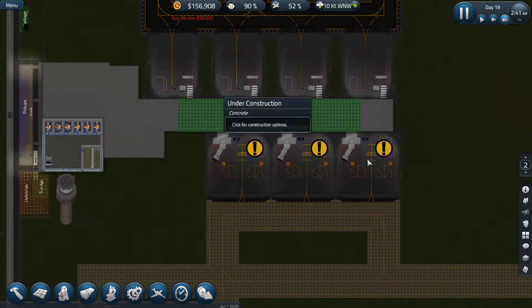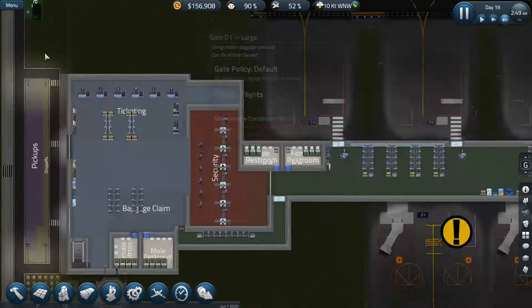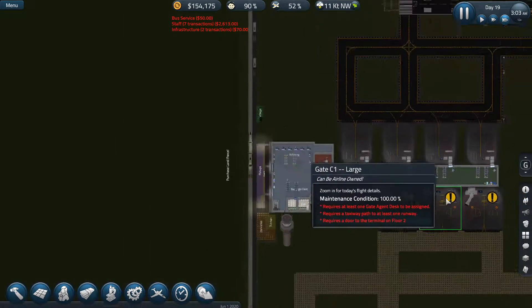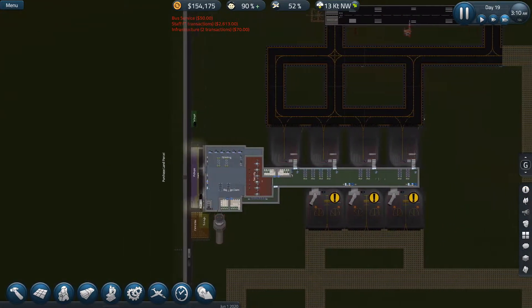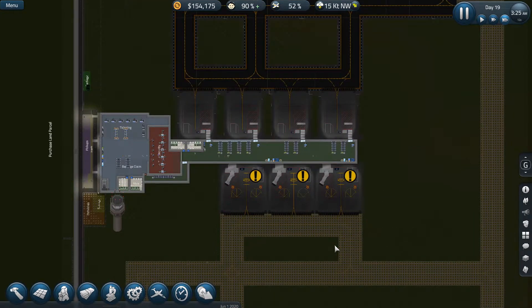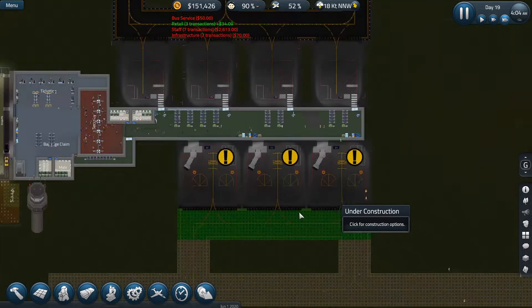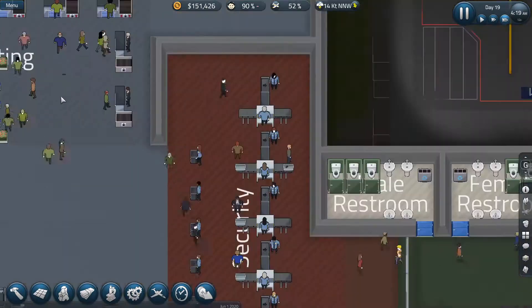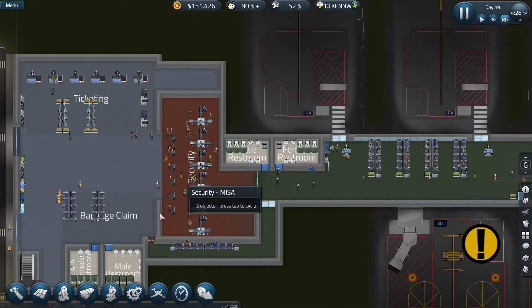So we still have — one, two, three, four, five, six, seven, eight — eight ticketing desks for seven gates, I'm fine with that. One thing we could look into to help us is considering getting some sort of remote stand system. I think remote gates would be good, they're just so complicated. I kind of just like doing them, to be completely honest.